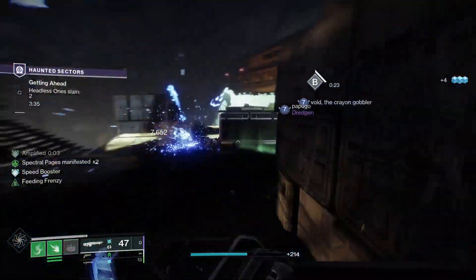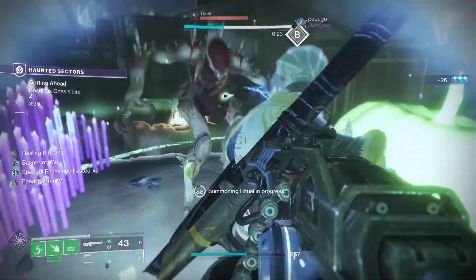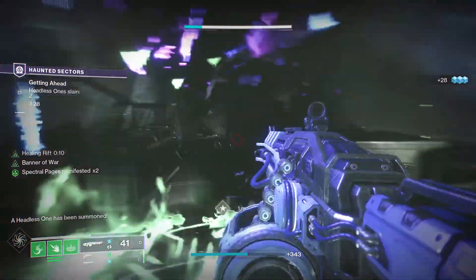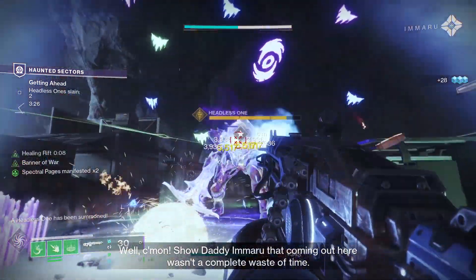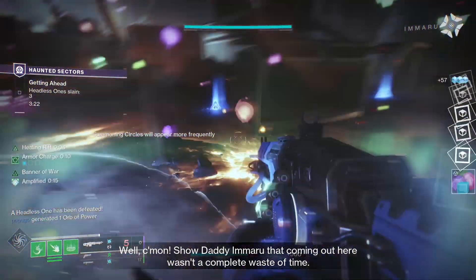You will also get large amounts of candy from Crucible, Vanguard Strikes, Gambit, Haunted Lost Sectors, and pretty much every other activity in the game. But public events just happen to be the best method for farming a lot of candy very quickly.